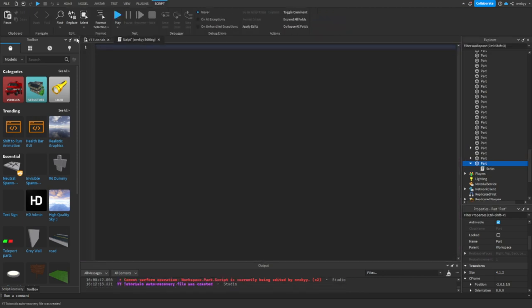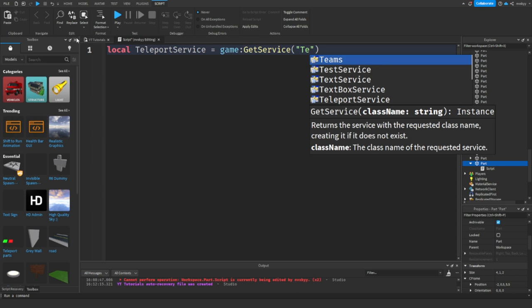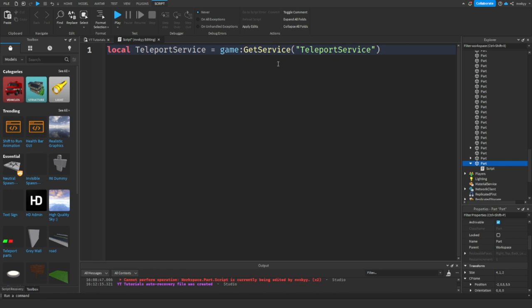Now I want you guys to follow this script very closely because there's a lot of information you don't want to miss. We're going to start off with: local teleportService = game:GetService('TeleportService'). This is just getting the teleport service.